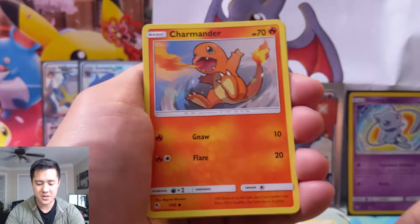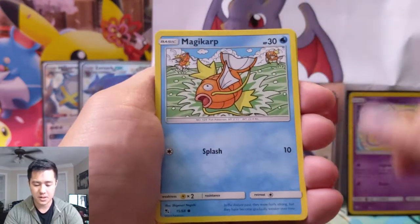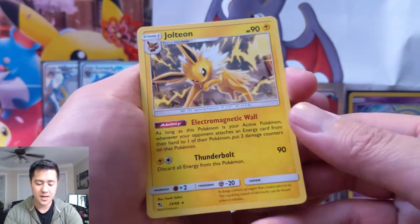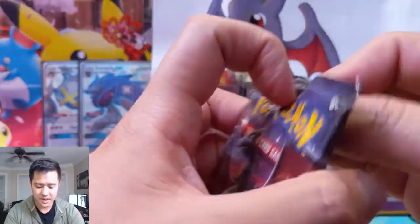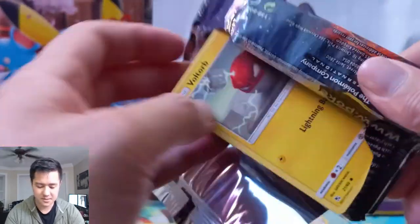Just give me a different Charizard if I can be greedy. Electric energy, Farfetch'd, Brock, Misty's Gym, Charmander, Clefairy, Slowpoke, Magikarp, Pikachu — Jolteon is our rare — and then Paras. We finally hit our first miss — it's crazy how long that took.